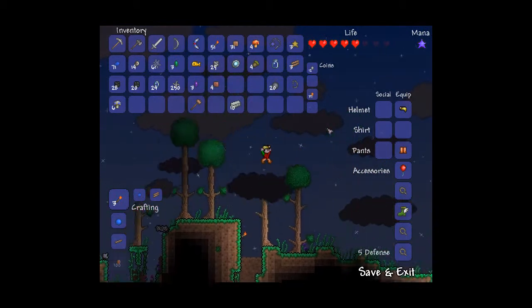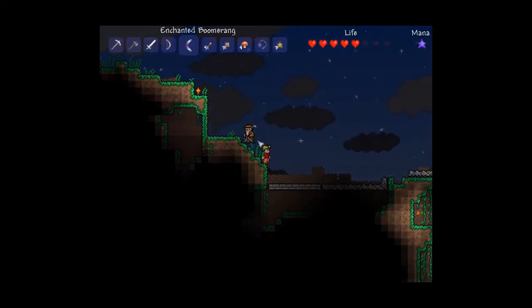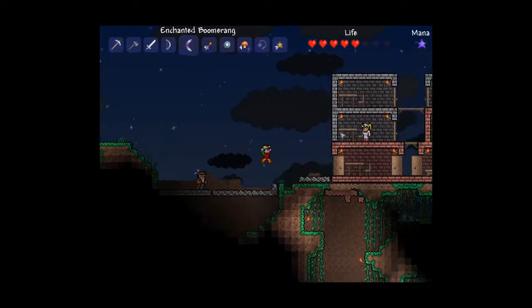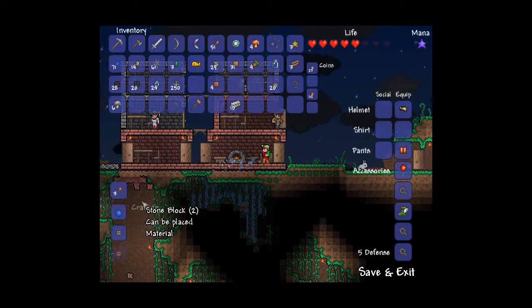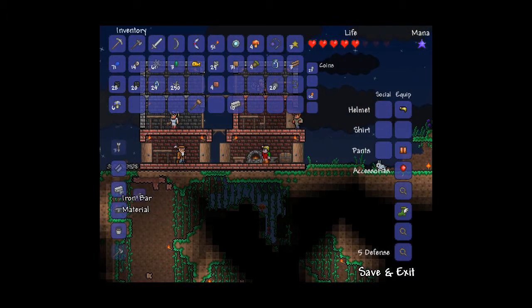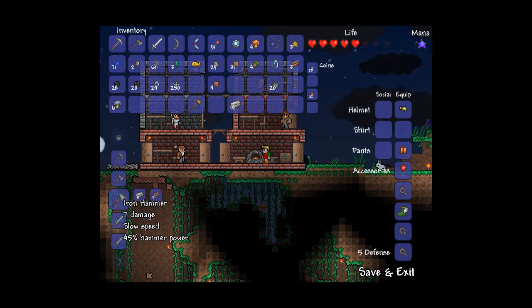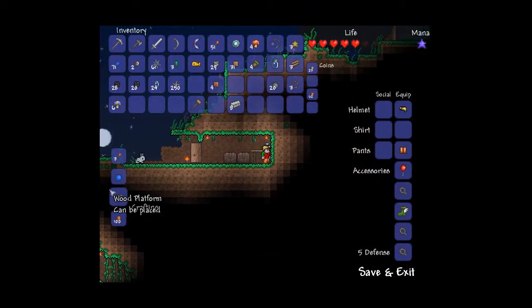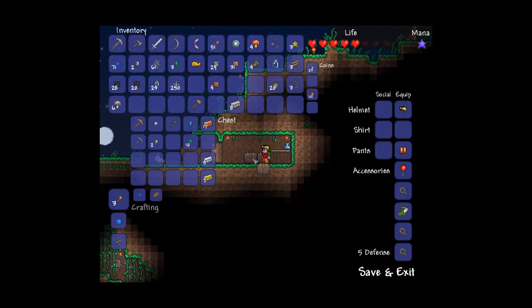We got some stuff. We can sell some of these jewels to the merchant. I'm gonna keep the emeralds — I'm gonna sell that. Someone is opening up and shutting doors — I will not have that. It's the guide. I don't like him. If you haven't noticed, I don't like the guide at all.